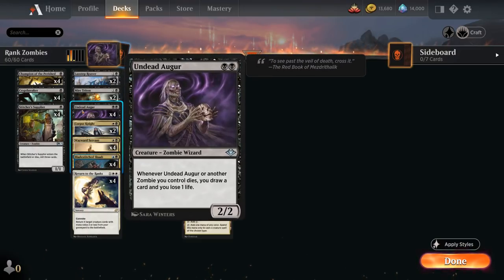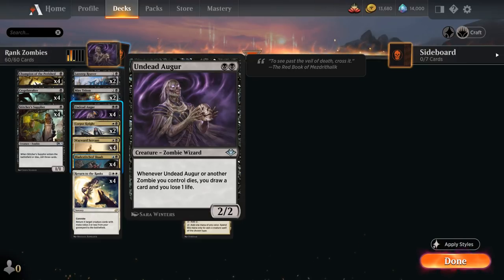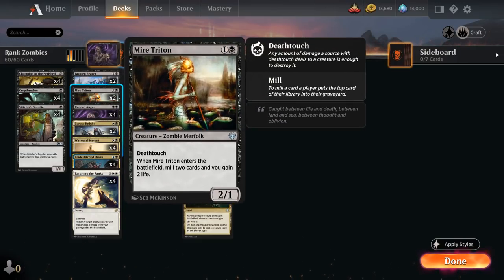At two mana, we also have the full playset of Undead Augur, introduced in the latest Historic Jumpstart — a 2/2 zombie wizard saying whenever Undead Augur or another zombie we control dies, we draw a card and lose one life. This is not a may ability, which can sometimes get us in trouble, but hopefully the life gain from Wayward Servant can make up for it. We've also got two copies of Mire Triton, a 2/1 zombie with deathtouch that when it enters the battlefield mills two cards and gains two life, helping offset the life loss from Crypt Breaker and Undead Augur, and setting up Return to the Ranks.